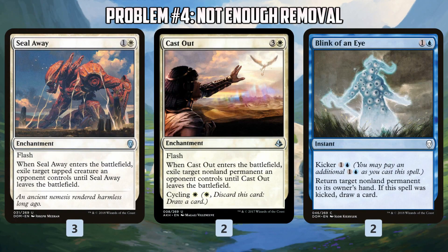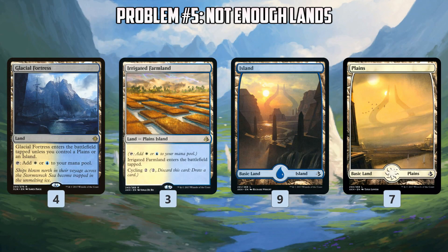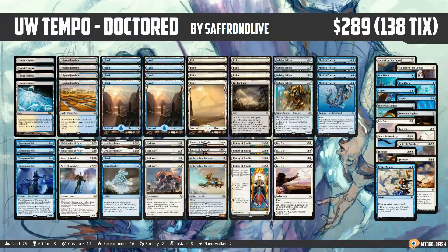Removal-wise, we just don't have enough of it. Three Seal Aways means we're likely to get run over by aggro. Two Cast Outs means we have minimal answers to our opponent's planeswalkers and non-creature permanents. Blink of an Eye is fine but doesn't make up for the lack of removal. So adding more removal and making it more consistent with four copies of our better removal spells is definitely a big step in the right direction. Also, the deck only has 23 lands, which is really cutting it close considering we have six five-drops. We really need to go up to at least 24, most likely 25 lands, or we're going to have a lot of games stuck on four lands, not being able to cast Lyra or Angel of Sanctions.